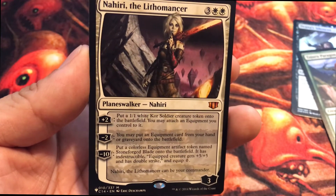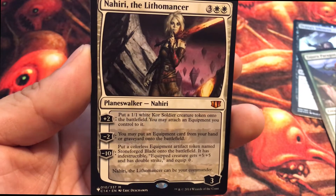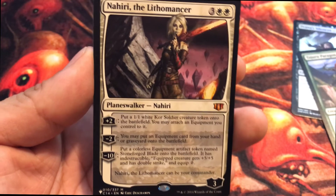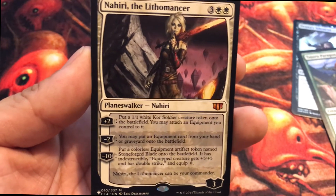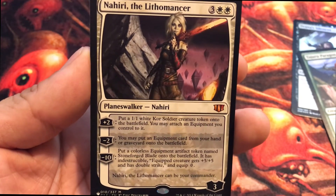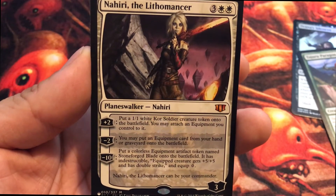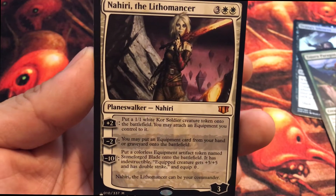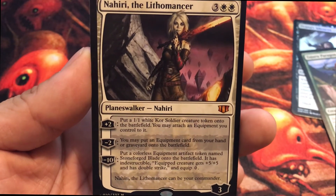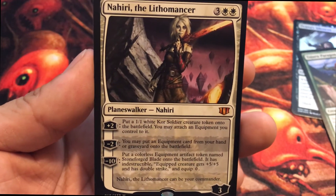Nahiri's plus two ability: put a 1/1 white Kor Soldier creature token onto the battlefield; you may attach an equipment you control to it. Negative two: you may put an equipment card from your hand or the graveyard onto the battlefield. Negative ten: put a colorless equipment artifact token named Stormforged Blade onto the battlefield — it has indestructible, equipped creature gets plus five plus five and has double strike, and equips for zero. Nahiri the Lithomancer can be your commander — awesome!